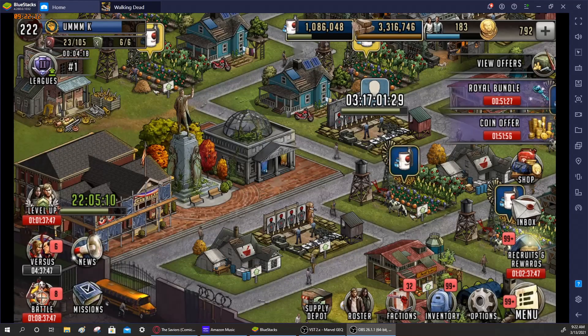Welcome back to another Walking Dead Road to Survival video. This is your host, just call me Tex. This time we are getting ready to prepare for the conquest launch. Here are my four steps for you to prepare for the conquest launch and what you need to do to be ready — conquest launches next week. We're all excited and ready for this new adventure. Let's get right into it.